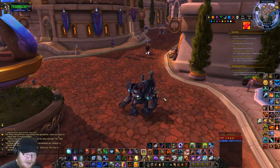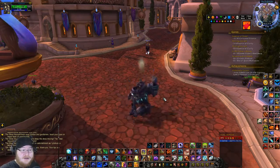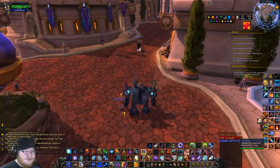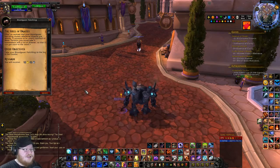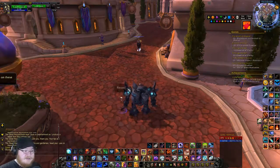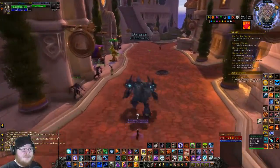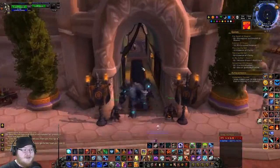Hello everyone, I'm Dragonwelp and welcome back to World of Warcraft Legion. In this episode we're going to be taking a look at the Blood Gazer's quest chain. The quest says to take your Blood Gazer hatchling to the inn in Exodar — seems easy enough. Luckily we have all the portals over here that take us to every major capital city.